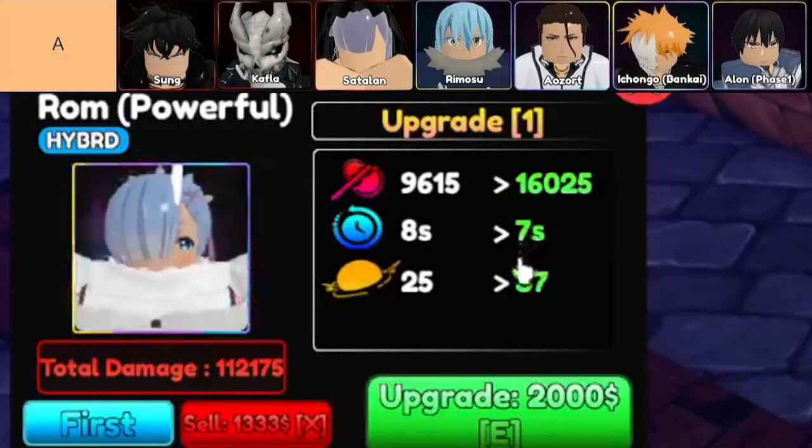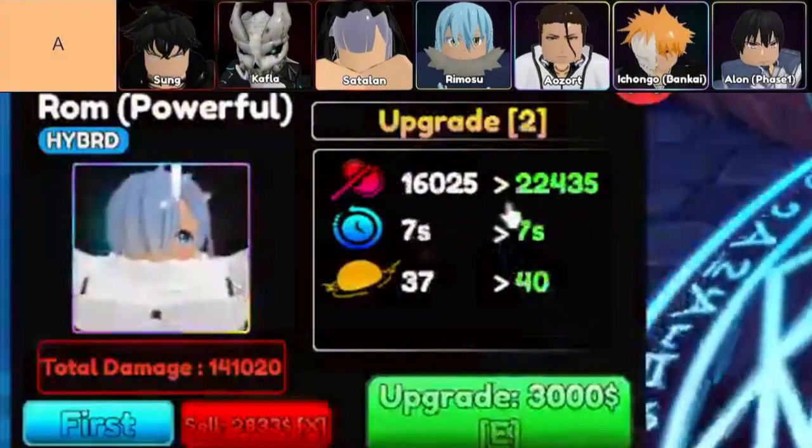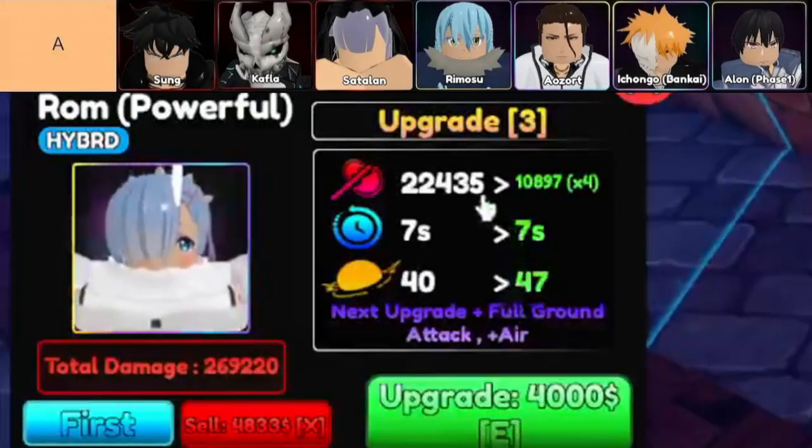And finally, we can't forget Alon Phase 1. Alon's got that massive AoE attack, huge range, and burn effect that can cover pretty much the entire map in some stages. Plus, his evolution takes him to another level of power, so make sure you grab him if he's available on the banner. He's a priority for any player serious about their team's damage output. That wraps up our A-tier units — these guys aren't the absolute best, but they're close, and in the right hands, they can make a huge difference in your gameplay. If you've got any of these units or are thinking of rolling for them, they're definitely worth the investment.